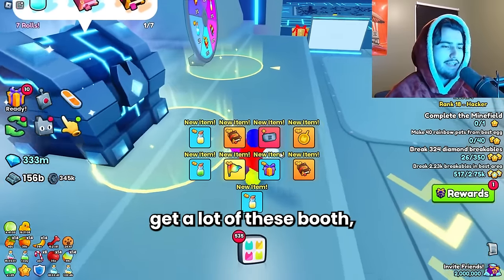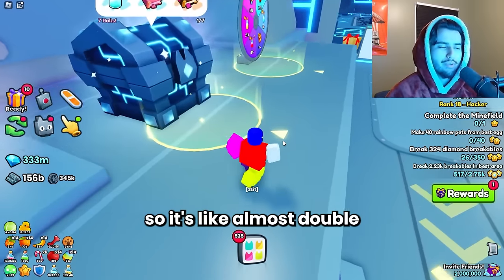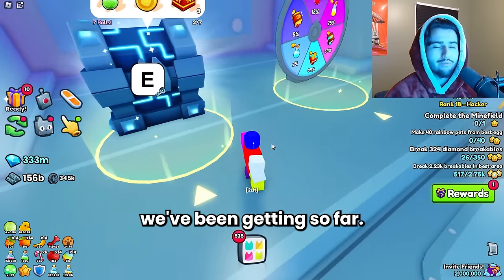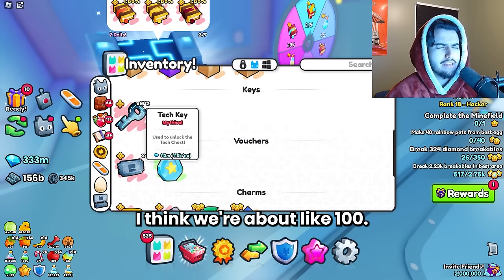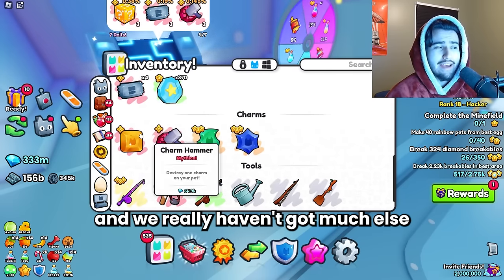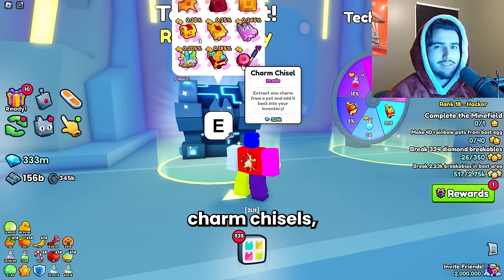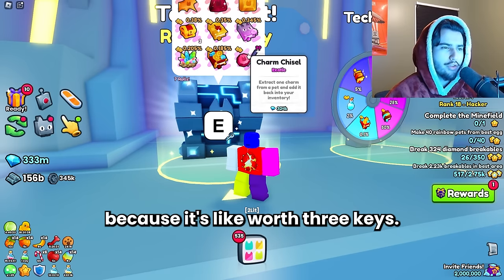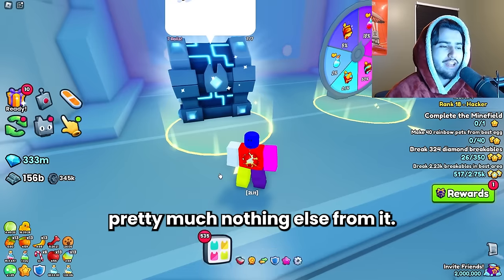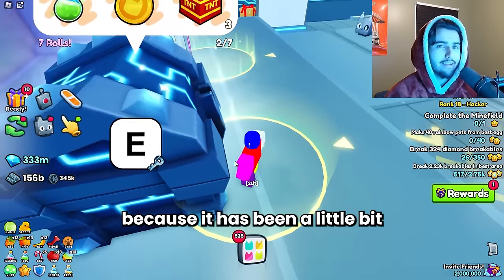I've been noticing we get a lot of these booth slot vouchers, which aren't too bad — they're like 200k, so it's almost double the price of the keys. But that's pretty much the only good thing we've been getting so far. We're about a little over a hundred keys in right now and we really haven't got much else besides the booth slot vouchers. If we did get one of these charm chisels, that'd also be good because it's worth like three keys. But besides that, we've gotten pretty much nothing else. I'm going to keep going — just wanted to do a little check-in.